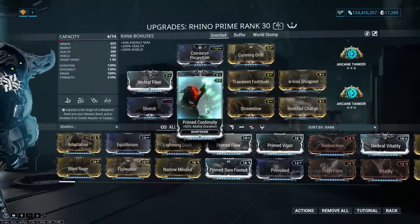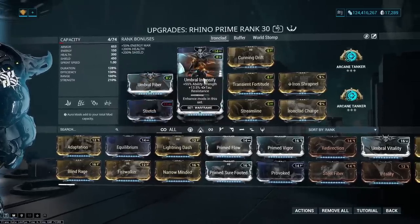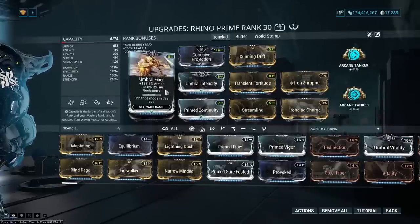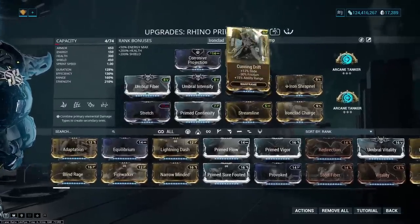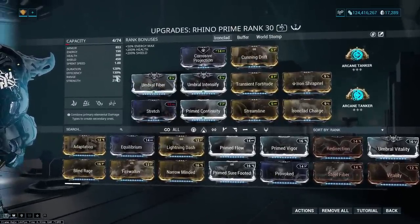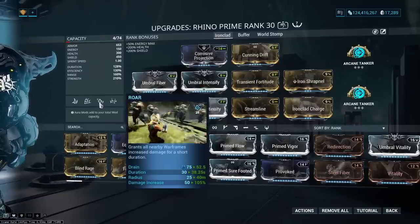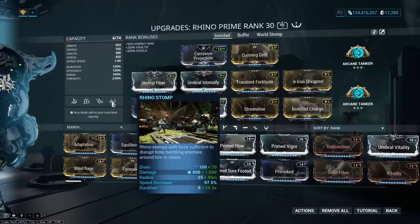We're using Prime Continuity to offset the duration loss from Transient Fortitude, because duration is just a solid stat for Rhino in general. Umbral Fiber boosts Umbral Intensify but also gives us higher base armor, which helps Iron Skin since we'll be multiplying that with Ironclad Charge. We have Stretch and Cunning Drift for range, which lets us easily buff teammates with Roar.